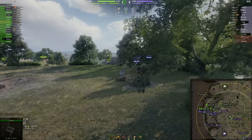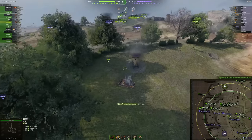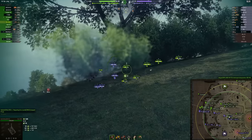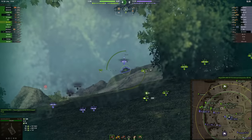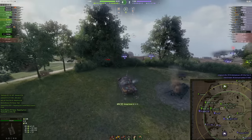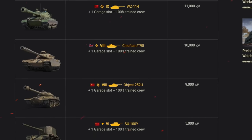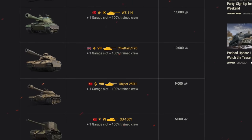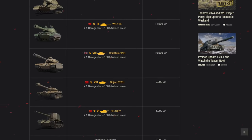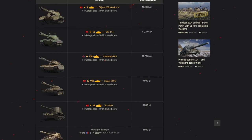Bond vehicles covered in today's video: SU-100Y, Object 252U, Chieftain Slash T95, WZ-114, and 268 V5. Which tank is your favorite from the list? Are you going to pick up anything from the bond store? What other bond store tanks are your favorites, and would you recommend them for viewers? Please let me know in the comment section — let's help out other viewers. Thank you so much for tuning in, I hope it was helpful. I'll catch you next time with something else. Stay awesome, take care, and bye.